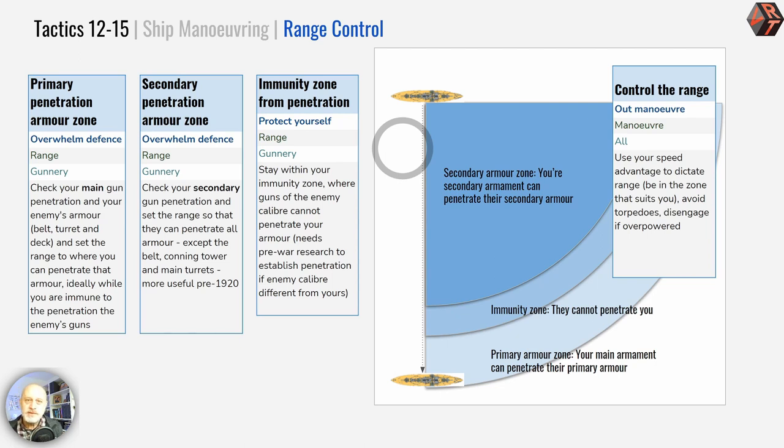You can simply infer: if I have 12-inch guns and they have 12-inch guns, the performance is likely very similar. Or use a rule of thumb: I have 12-inch guns, they have 13-inch guns, my performance is X, so their performance is likely Y. However, if you want more certainty, you need to do a little bit of pre-war intelligence gathering.